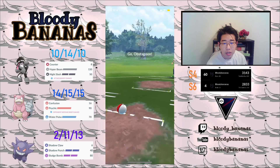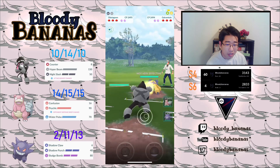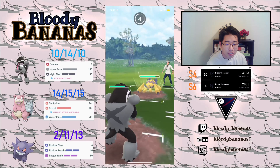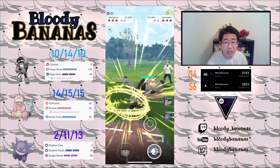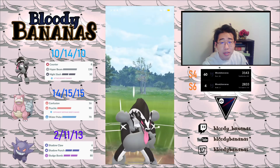Next game we have Obstagoon versus Galvantula. I don't think I've won a single game against a Galvantula lead — it's very tough for this team. Last season, I didn't see as much Galvantula leads, so I was doing a lot better. But this season, I'm starting to see a lot of Galvantula leads, and even more XL Pokémon in the back. So it's very, very scary for this team, unfortunately.